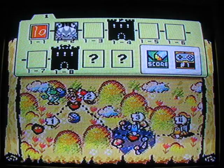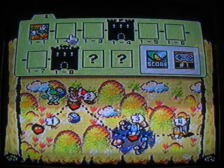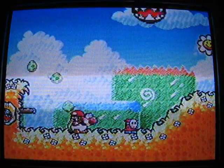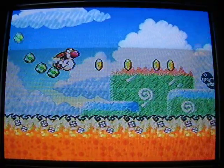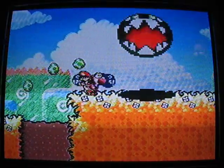If you get all 20 red coins, all five flowers, and have a full star gauge, you'll get a perfect score on the level. Using those scores you can unlock secret levels, but like I said, that's a 100% run and it would take me a long time. In this next part, watch the background for chomps that can possibly squish you — watch for their shadows.